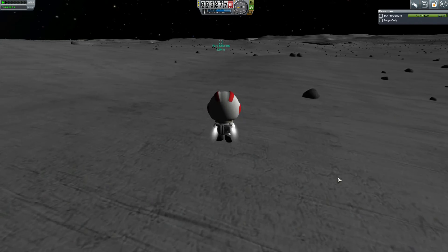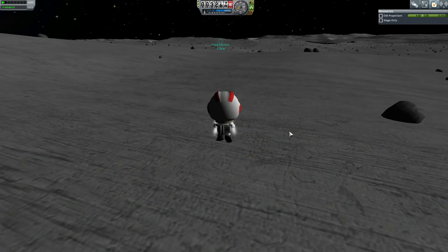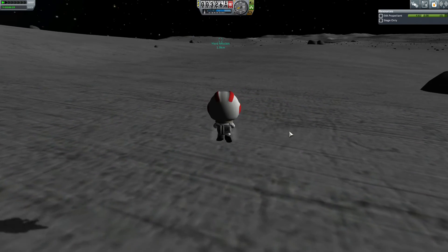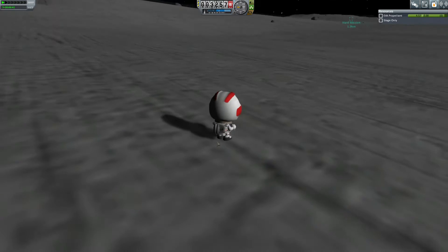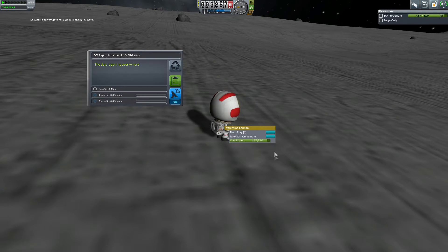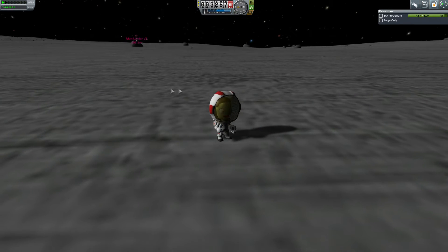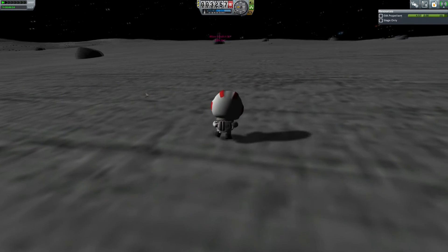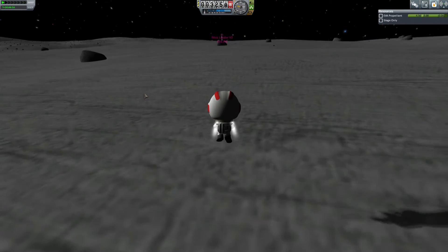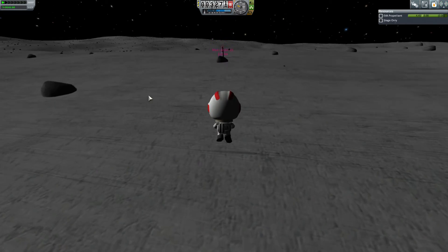I don't think I need to re-enter the zone because I parked within it — it never gave me the warning like in the last episode saying 'you are leaving this area.' The slope was too hard to go back on anyway. The EVA report was successful — I could tell by the little green flash in the upper right corner. It added a number, going from three to four, so we just need to do this one more time and we're good to go.